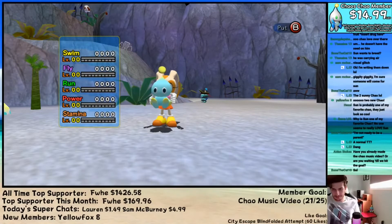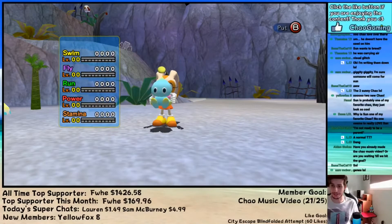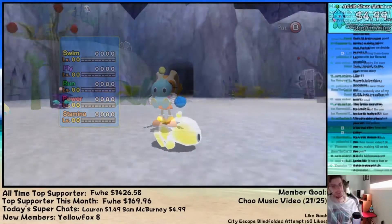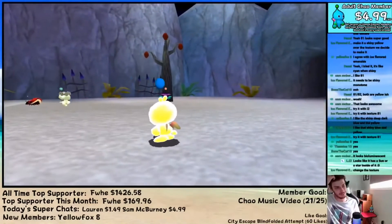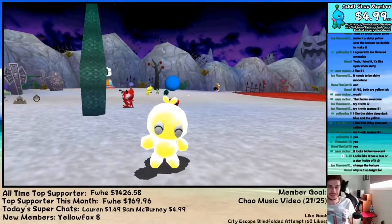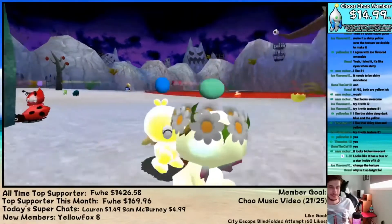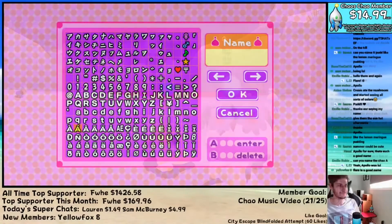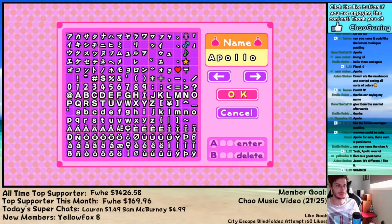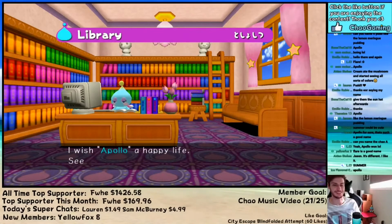Alright so their stats — dang, oh my gosh, this chow is actually pretty good. They got an S in swimming, a B in flying, an A in running, an S in power, and an A in stamina. So they're actually really good — at least an A in every stat. It's like a really bright yellow. What do you guys think of this chow? It looks bioluminescent — looks like it has a sun or a star inside of it. So we'll go with Apollo — it seems like everyone really likes that one. But thank you for the name Flare, Elsie — that was also a pretty good name. And thanks for Pud, Loren — great name there.